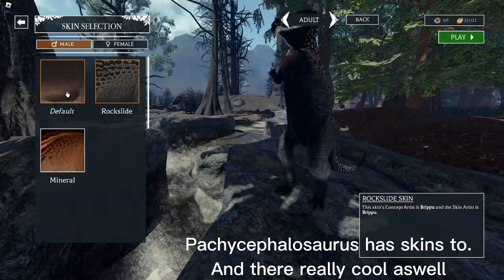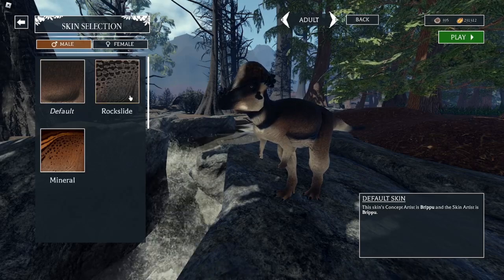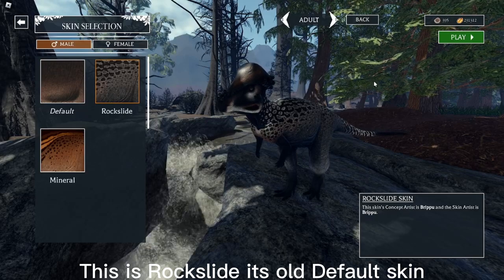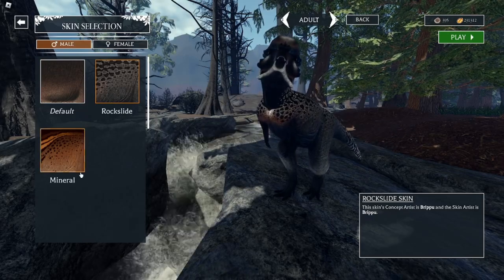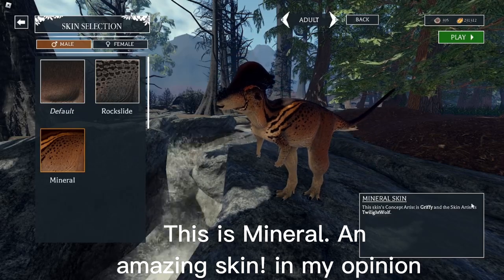Pachycephalosaurus has skins too and they're really cool as well. This is its brand new default skin. This is Rockslide, its old default skin. This is Mineral — an amazing skin in my opinion.